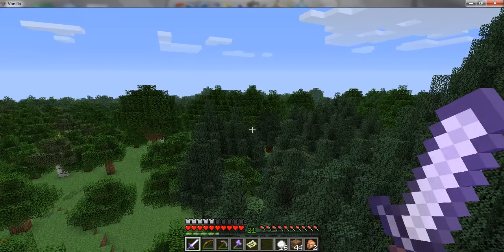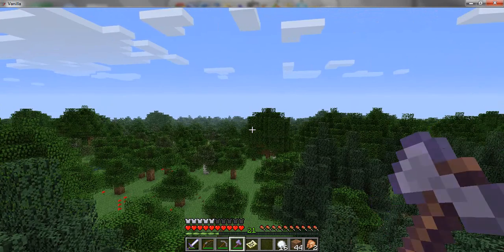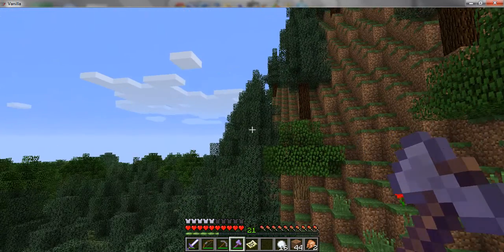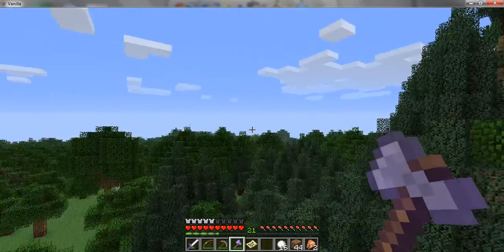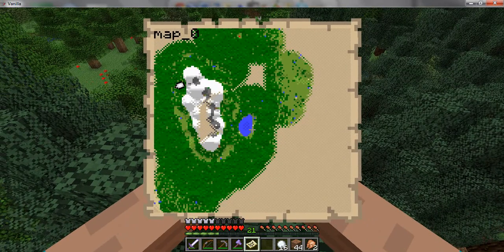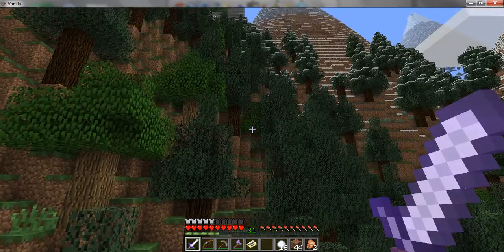Hey guys, welcome back to my Minecraft Lethamyr gameplay. As I left off, we got the wall from that big place over there and we got the light blue one from over there. You guys are probably wondering why I'm here - it's on this side of the island behind the mountain. It's because I did notice something really weird up here in the trees.